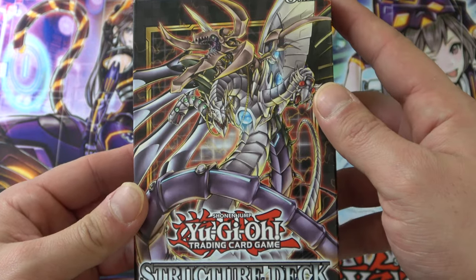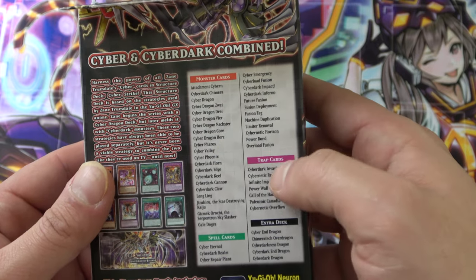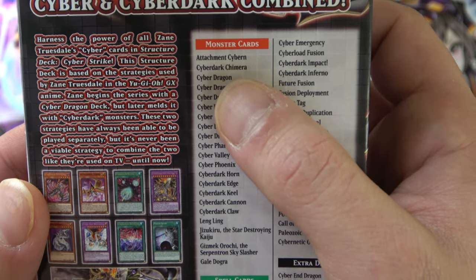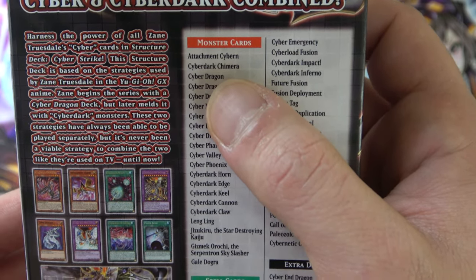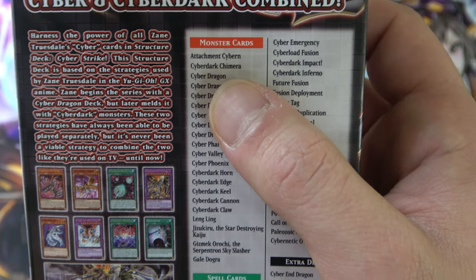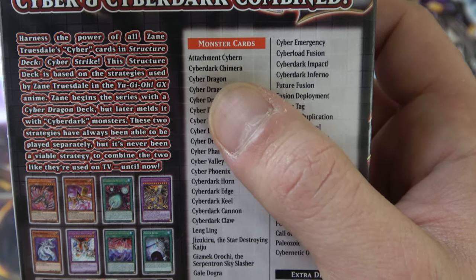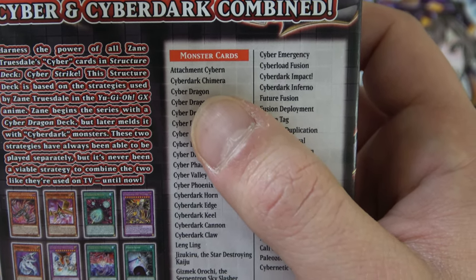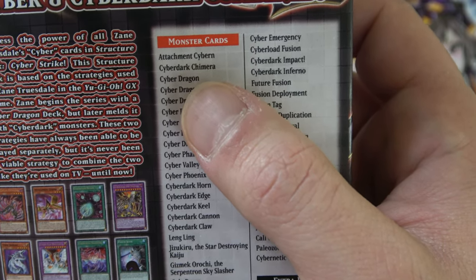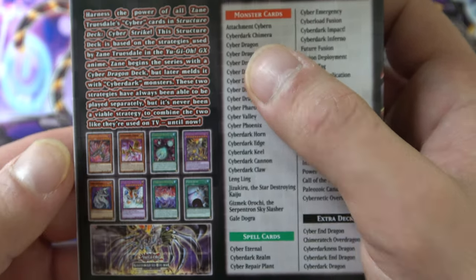Before we even crack this open, look at that artwork — it's really cool. On the back you have all your monsters, spells, traps, extras, and you can harness the power of all Zane Truesdale's cyber cards in the structure deck. The deck is based on strategies by Zane Truesdale in Yu-Gi-Oh GX. Zane begins the series with the Cyber Dragon deck but later melds it with Cyber Dark monsters. These two strategies have always been played separately, but it's never been a viable strategy to combine the two like they're used on TV — until now.